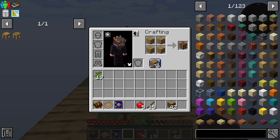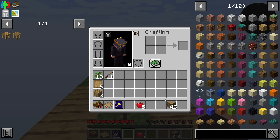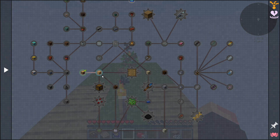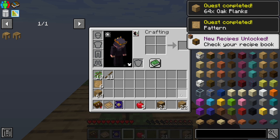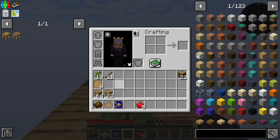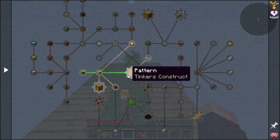One thing I'm going to make very quickly — we're going to need six patterns in here, because with the patterns we are going to be able to make a few things. With that in mind, let's check very quickly how we are doing with the quest. The next one is going to be 64 oak planks, which is going to be very easy. Let me grab those very quickly. Now we have plenty of planks as well, which we are definitely going to need. Now we have the oak planks and the pattern done.